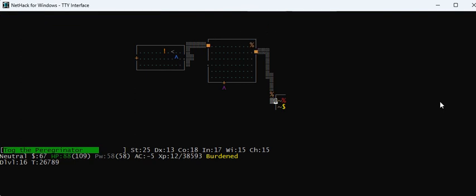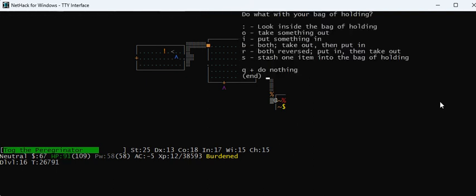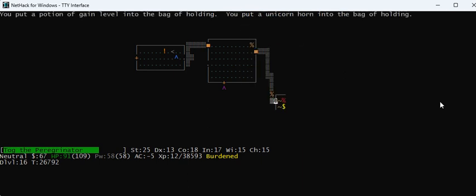There's a potion of gain level — awesome, I'll pick that up. I'll also pick up the unicorn horn for poly fodder. I put them in my bag. You want to put spell books, scrolls, and potions in your bag so you don't lose them by burning. In 3.7, vampire bats can turn into vampires when you kill them — so I've got a vampire lord. I step back out of the doorway so only one monster can hit me at a time. Both my silver sabers do extra damage against vampires.